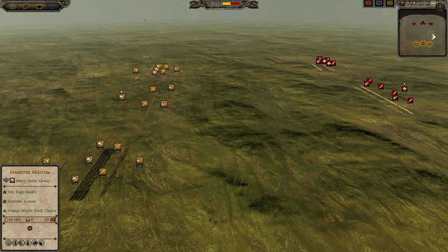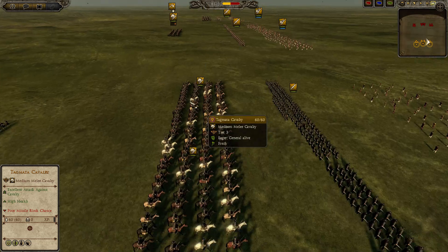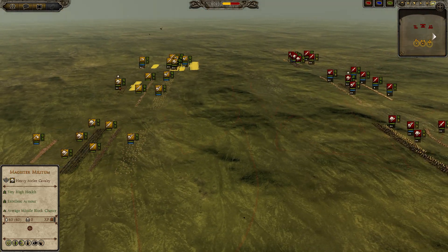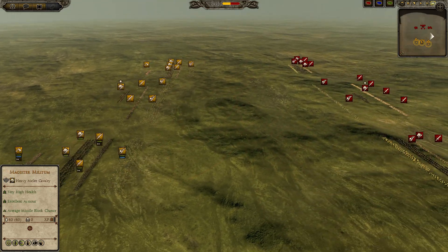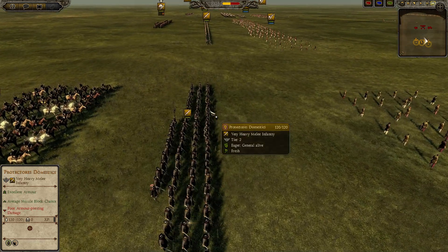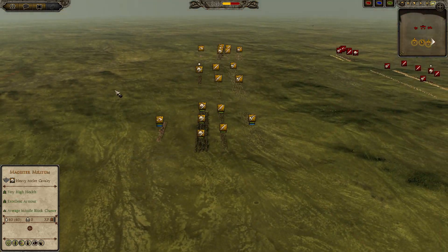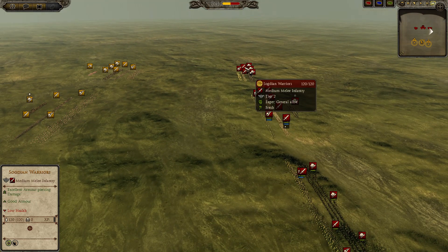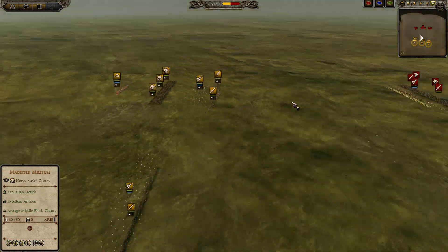I'm going to fast forward. So yeah, I have my flanking contingents moving. I want to use my Productores Domestici to hold, then engage my Heteria Guards into the fight if needed. Productores Domestici should do alright against the Sogdian Warriors.